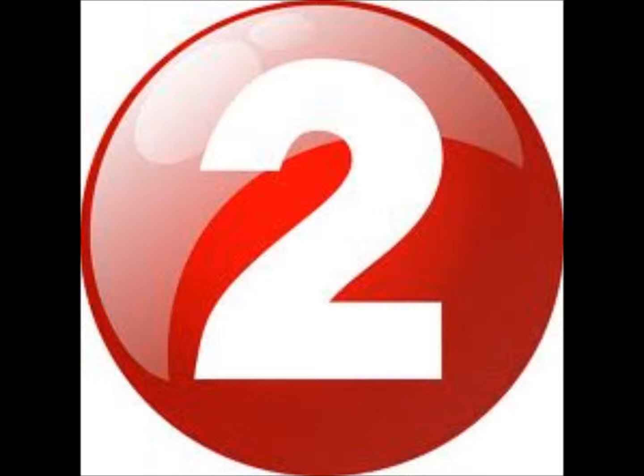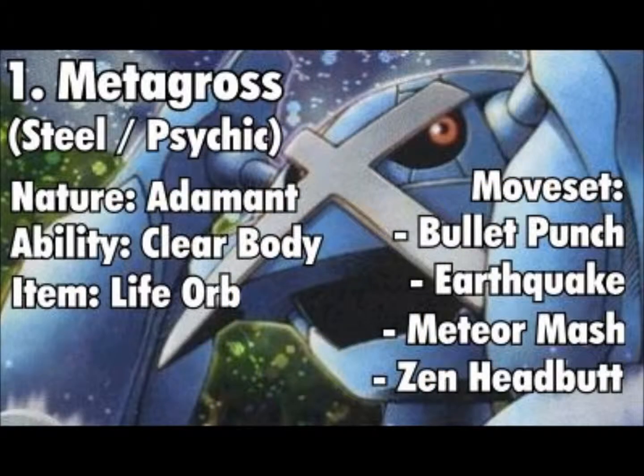For the number one spot this week we actually have two joint winners: Metagross and Lucario. Starting with Metagross — steel-psychic, Adamant nature, Clear Body ability, holding a Life Orb. Its moveset is Bullet Punch, Earthquake, Meteor Mash, and Zen Headbutt. Metagross is an amazing physical attacker. Bullet Punch provides priority; Meteor Mash can raise your attack and deals solid STAB damage; Zen Headbutt is also STAB and has a flinch chance. With Mega Metagross coming in Omega Ruby and Alpha Sapphire, I cannot wait to try it out — especially if it's shiny.